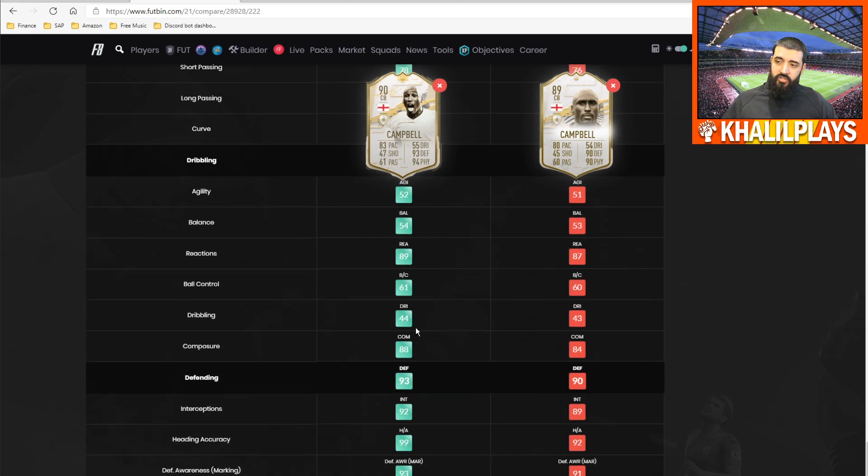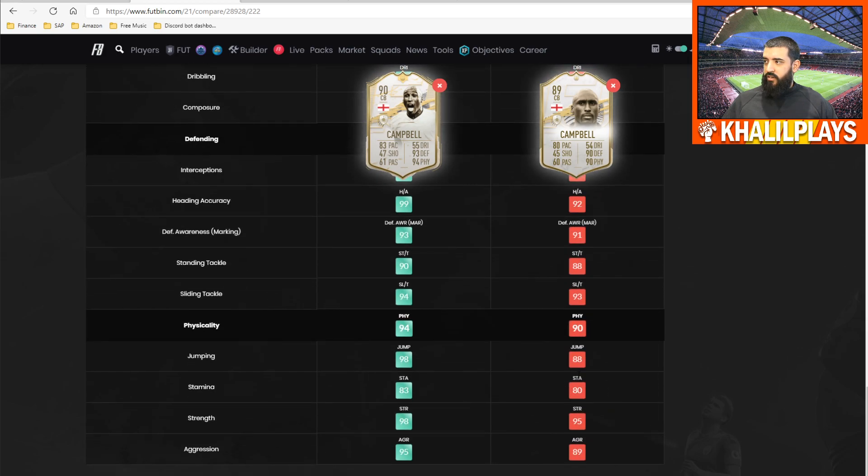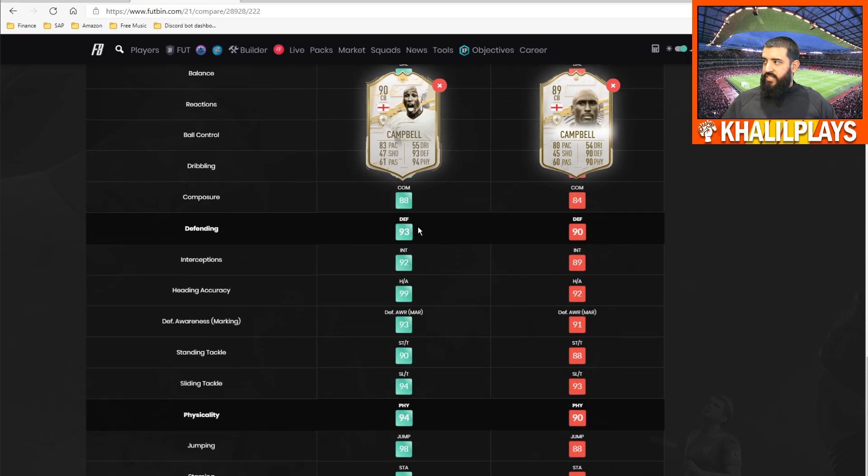That leads us to the defending stats, where we hope to see the most difference. There is a reasonable amount of difference here. Scrolling through: defending goes up by three, interceptions up by three, heading accuracy up by seven, defensive awareness up by two, standing tackle up by two, and slide tackle up by one. So really most of the difference is in the heading.